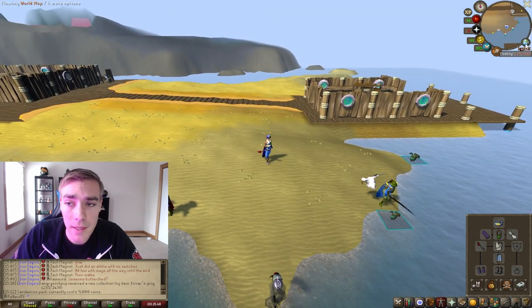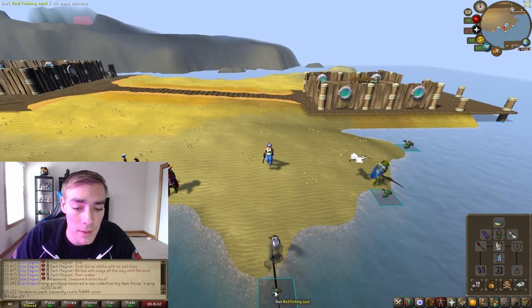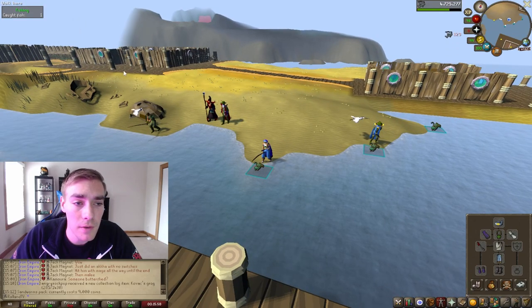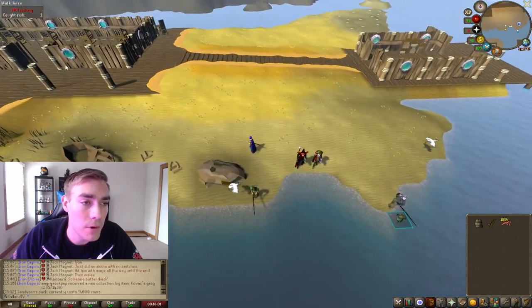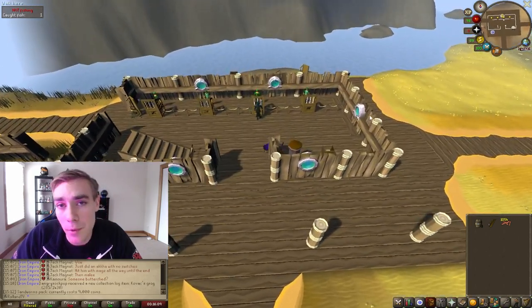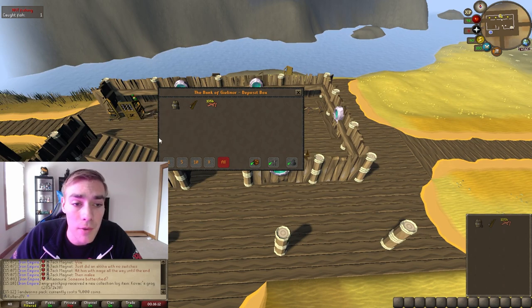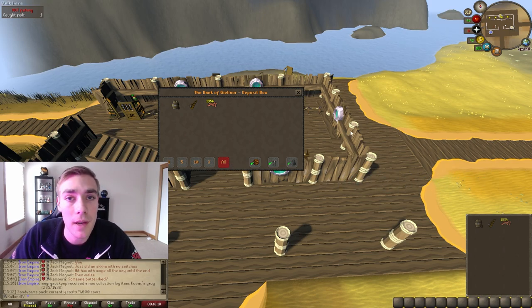After you have all of that, we are right here north of Piscarilius and you can just go ahead and start fishing — it is literally that easy. Once you catch a fish, run over here; the bank is north. There is a bank deposit box which is the fastest way to deposit your fish, or you can go to the bank booth yourself. You can right-click on your fishing barrel and go to empty, and set your deposit quick action to all and then just click on a fish.